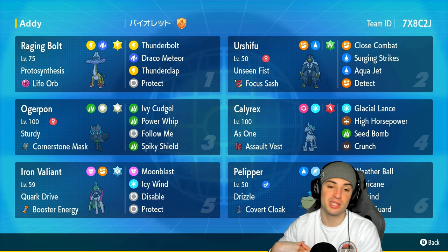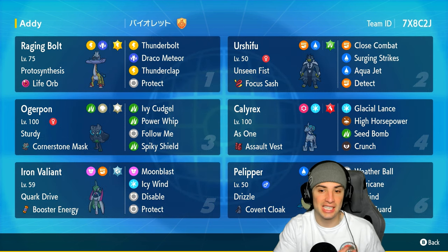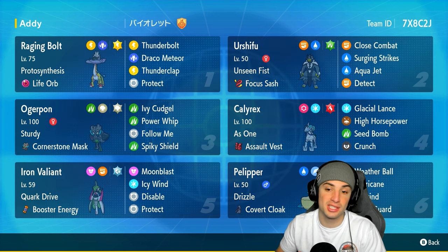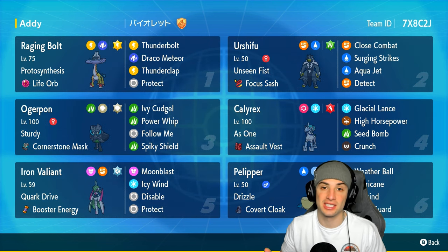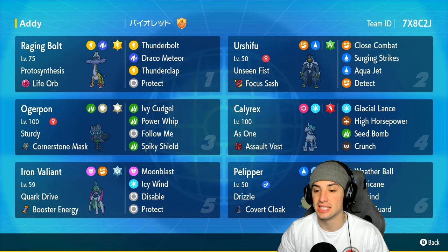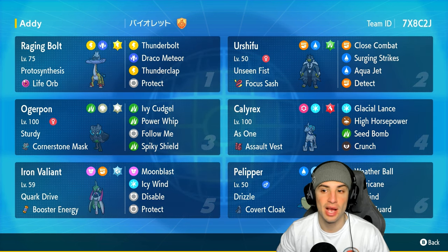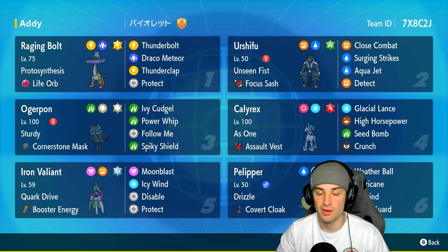Our restricted Pokemon is Ice Rider Calyrex. Something you probably noticed is there's no Trick Room, which is really odd for an Ice Rider Calyrex team — but this Calyrex is actually pretty fast with a bunch of Speed EV investment. We've got Pelipper with Tailwind and Iron Valiant with Icy Wind, so I think we can get Calyrex to outspeed with this squad.